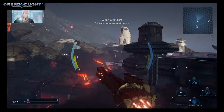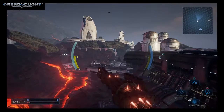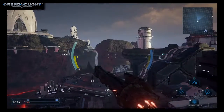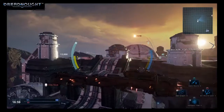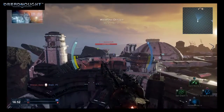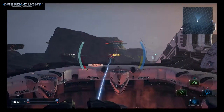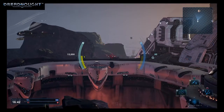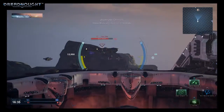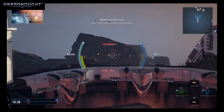Full power to maneuvering thrusters. We're locked on — stasis warheads got a lock, Captain. Start with regarders. We're locked on. Stasis warheads locked. Got an enemy contact. Warhead launcher reloading.